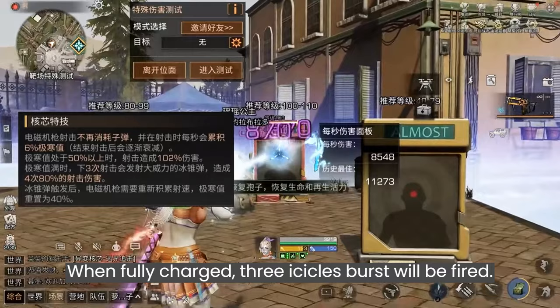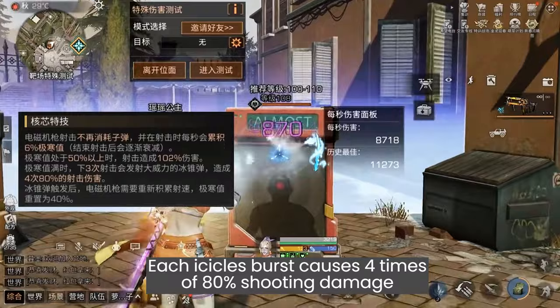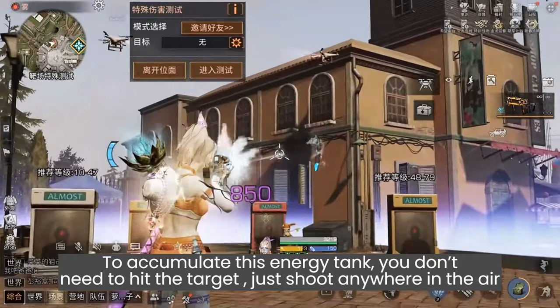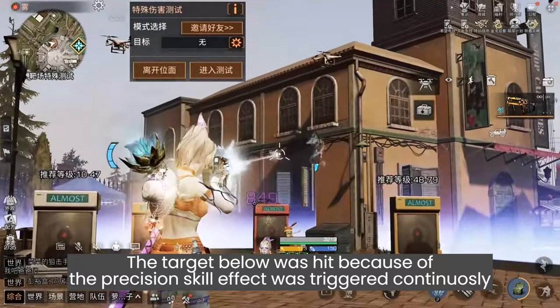Each icicle burst causes four hits of 80% shooting damage, then the energy drops to 40% and the firing rate needs to recharge to accumulate energy again. You don't need to hit the target — just shoot anywhere in the air. The target was hit because of the precious skill effect being triggered.